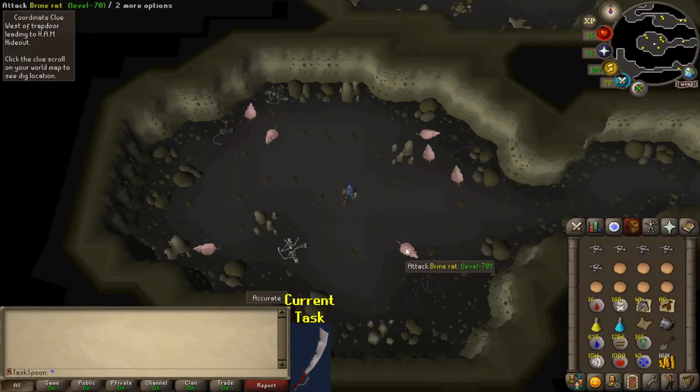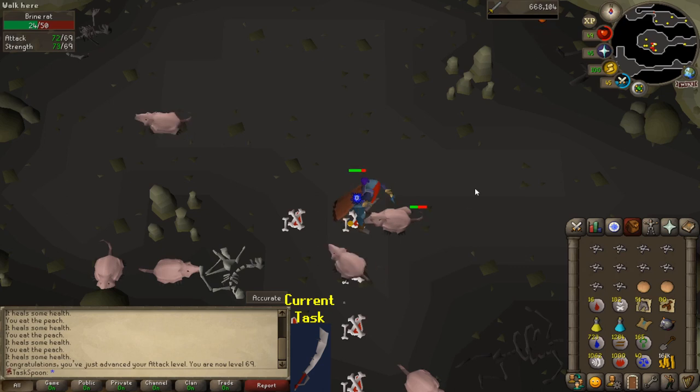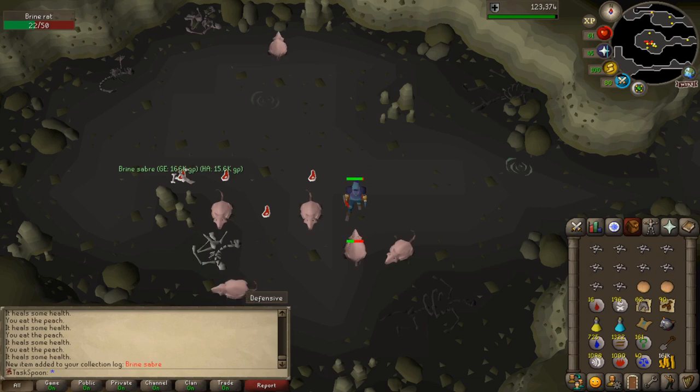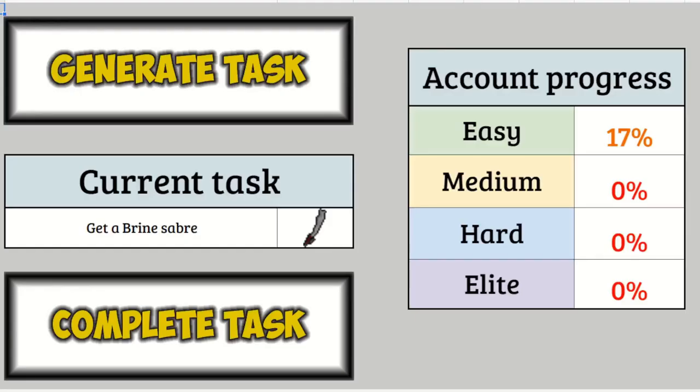It is the next morning and I'm ready to kill some rats. I got it! Let's check how many kills. 255 — almost exactly half the drop rate. Nice. Here we are back in the spreadsheet. Complete that task — 18%. Generate a new one. Get Revenant Ether. Interesting.